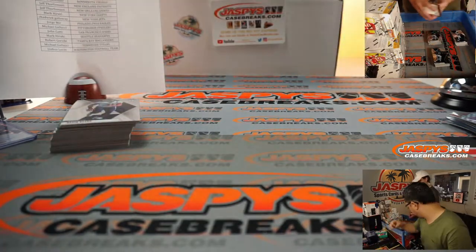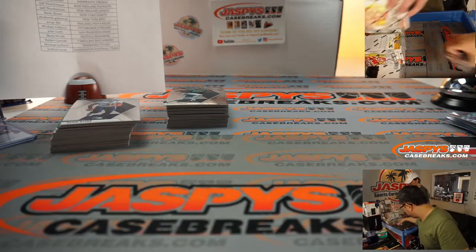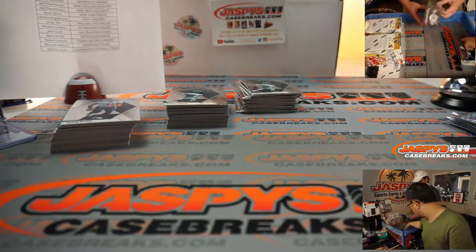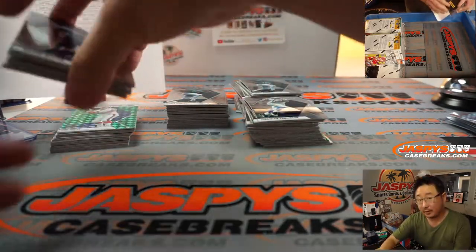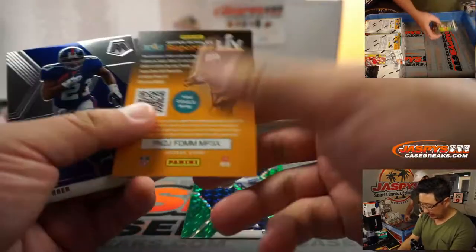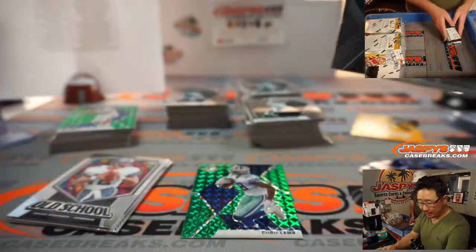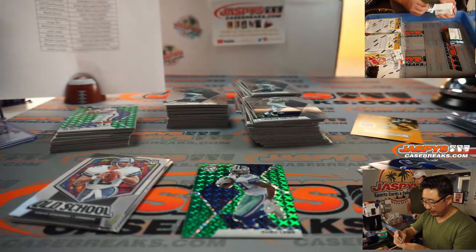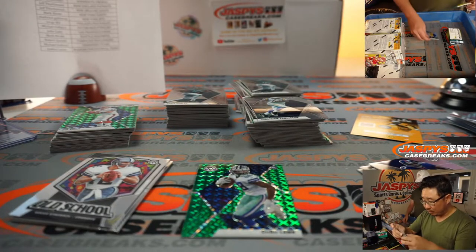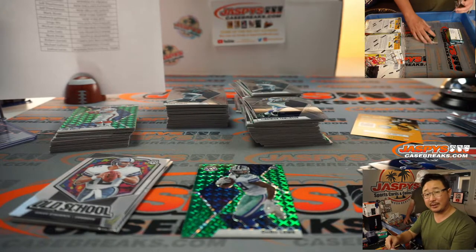All right, one, two, three, and four — another four boxes. Good luck everybody. There's CeeDee Lamb. And our first Tua Tagovaiola. We were just talking about him earlier and when he's going to make his NFL debut — we're thinking maybe after the bye week, unless something happens to Fitzpatrick.